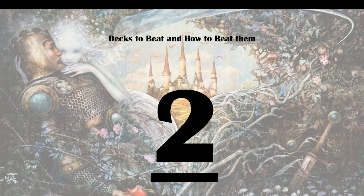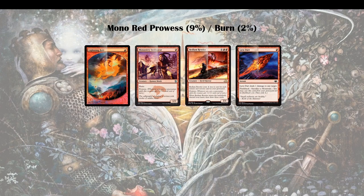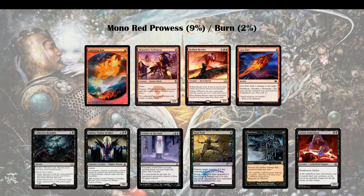On to deck number two: Monored Prowess at 9% and Burn at 2%, lumped together because they share a lot of strategic and card choices. Lightning Bolt, Monastery Swiftspear, and then Bedlam Reveler and Lava Dart are of course only in Monored Prowess. But that is the biggest contender right now, so what are our options?